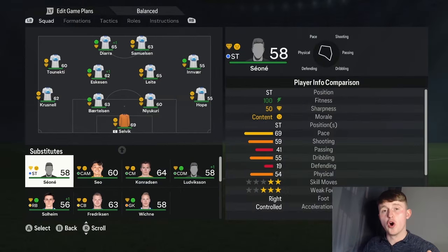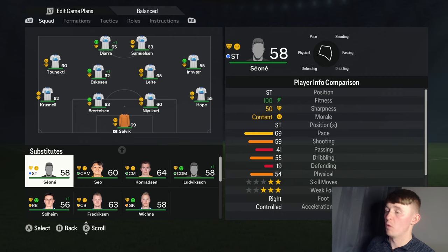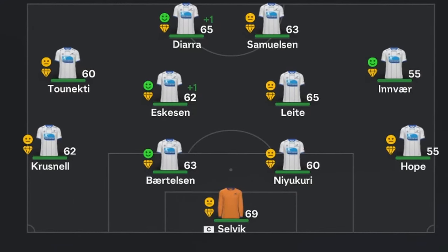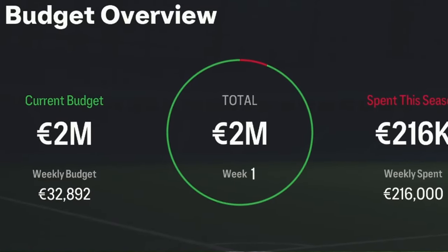For this rebuild, we're going to use a formation we've never used before: the flat 4-4-2. We do always disable the first summer transfer window in Season 1, meaning this is the team that's going to take us to January at the least. But when we do get to January, we definitely need a new right back and right midfielder, as the right side of our team is absolutely terrible at 55-rated. We do have 2 million euros in the bank when we get to January to bring players in.